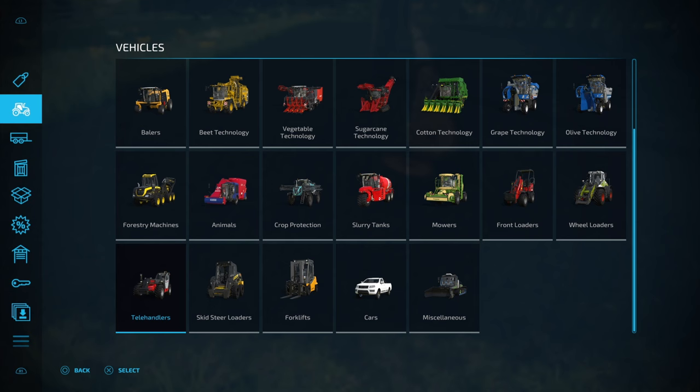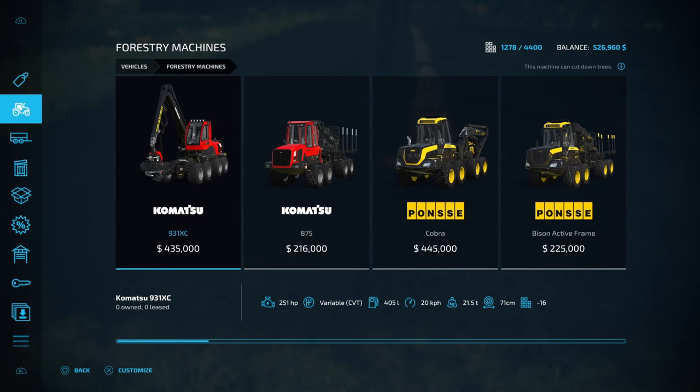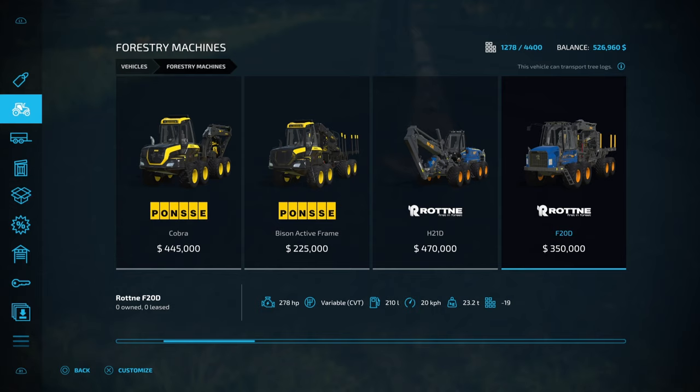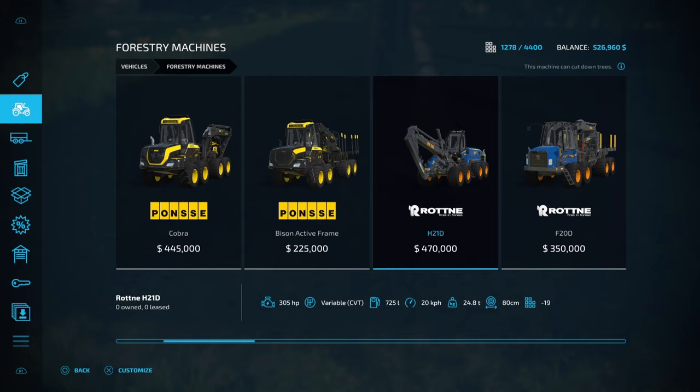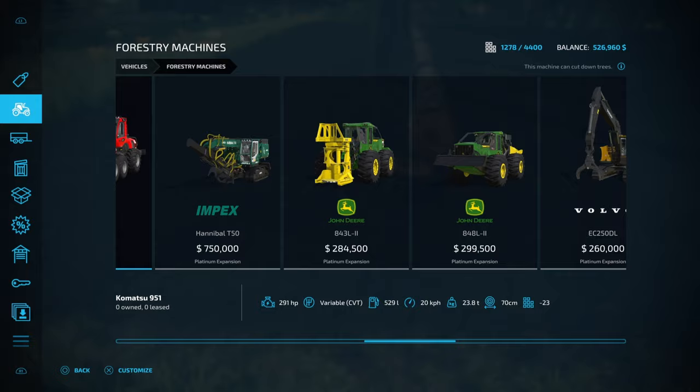Let's go and have a look at the tree harvesters. Spruces are quite wide so you'll have to go for a wider tree harvester. We've got basically three in the base game: the Komatsu 931XC which handles 71 centimeter diameter trees, the Ponsi Cobra which handles 64 centimeters, and the Rotney H21D which handles 80 centimeters. The Rotney will do spruce trees but it is the most expensive option. My advice would be to go the biggest diameter tree harvester you can afford. We're going to go the big guy because it gives us flexibility.